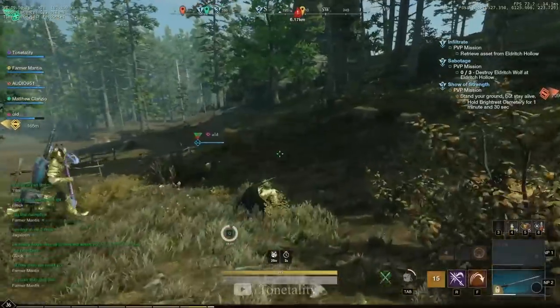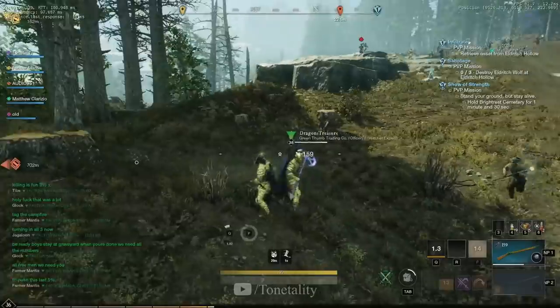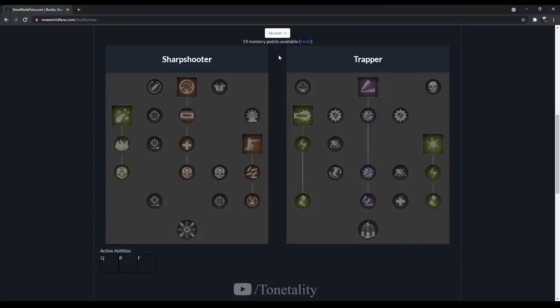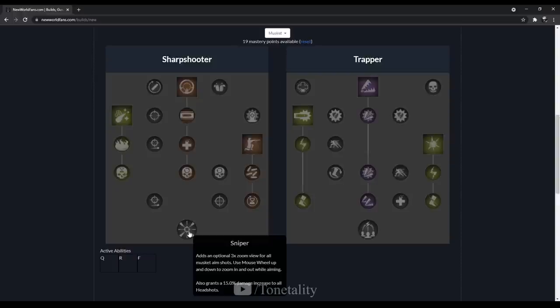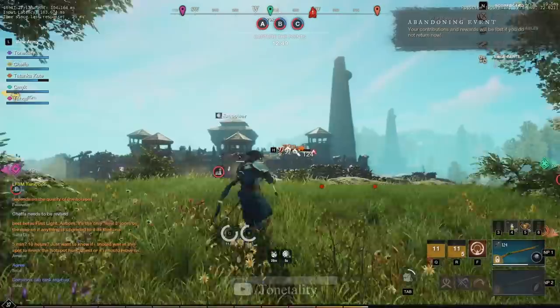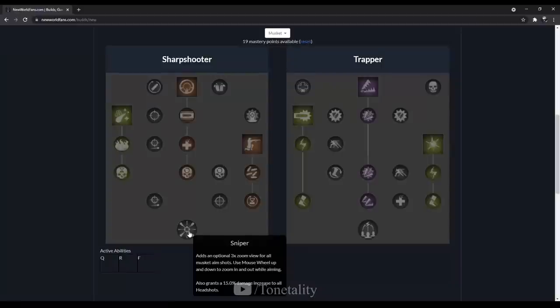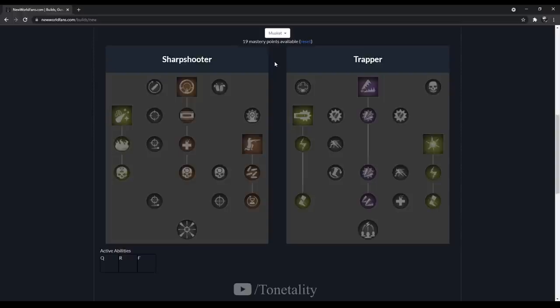Let's jump into the talents. If you're using the musket, I highly suggest you put in the practice and start aiming for people's heads — your damage is going to be so much better if you can get used to hitting headshots. There's actually a talent called Sniper at the bottom that's going to help with this. It adds a 3x optical zoom while you ADS with the musket — you can toggle it with your mouse wheel — and it also adds 15 damage to all of your headshots.